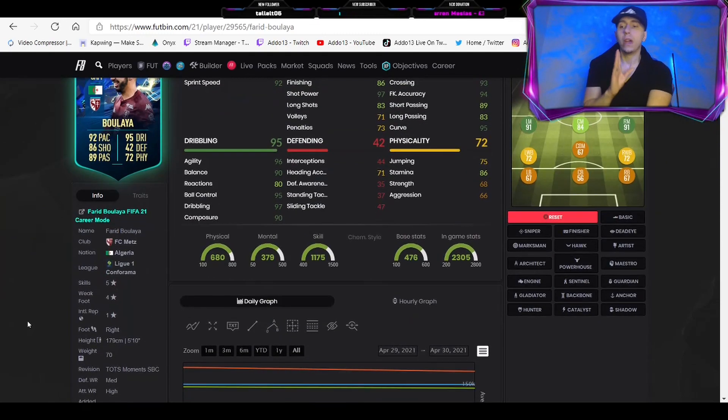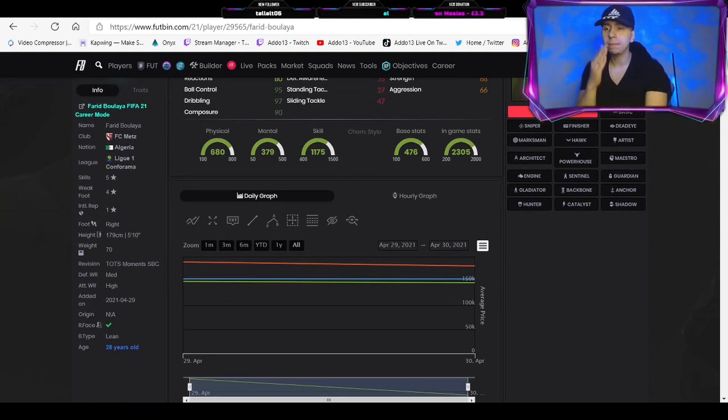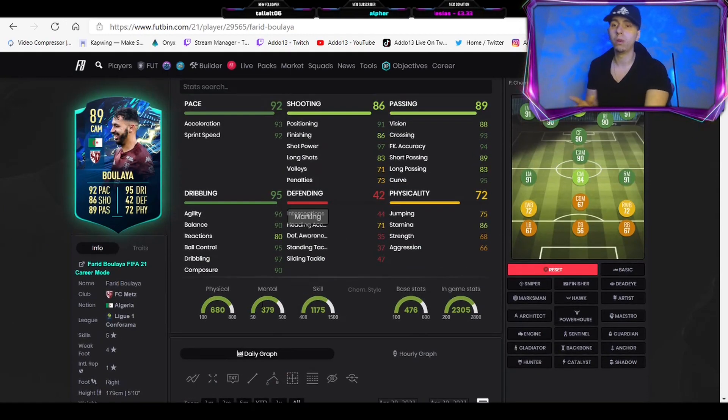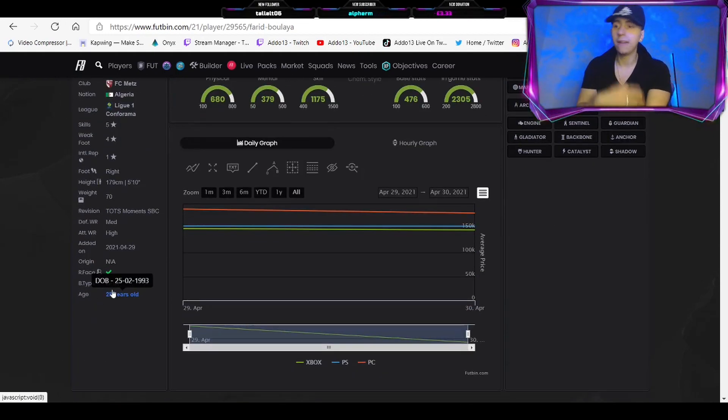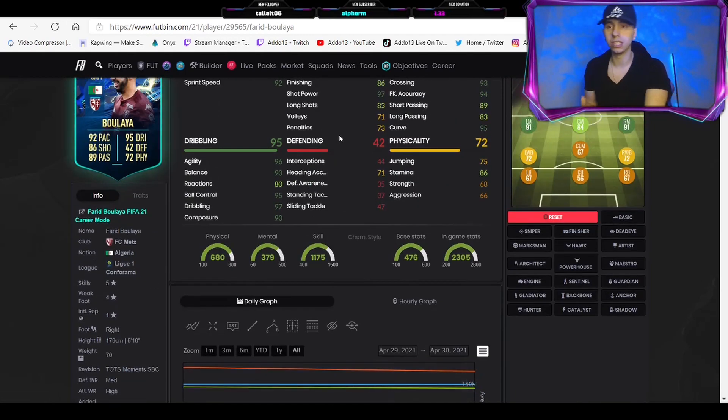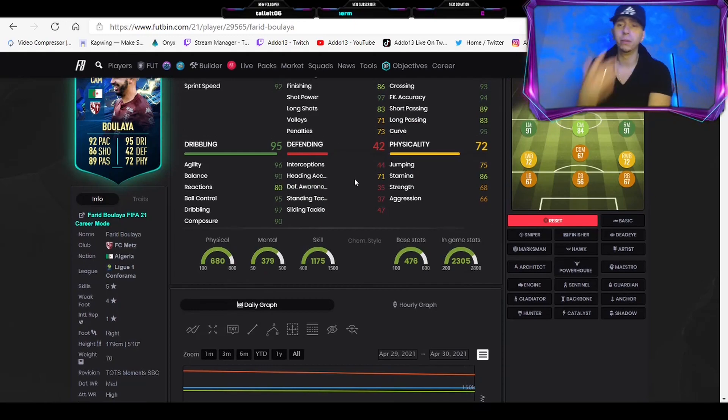He's 5-star, 4-star. He's got high/medium work rates — that's exactly what you want. And he's got a lean body type, which really helps as well. Body type is not the end of the world this year, probably more important on FIFA 20, but it still helps to have either unique or lean body type because they just feel more mobile. The taller players with high and average body types feel a little bit more stiff.